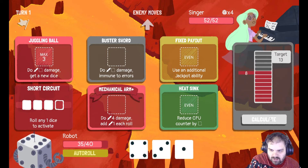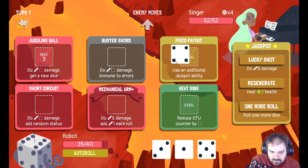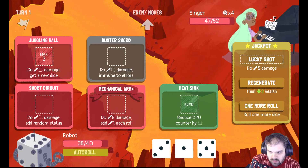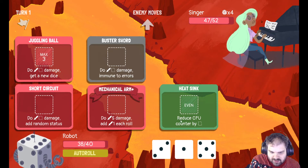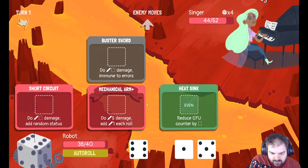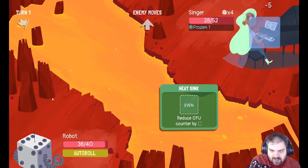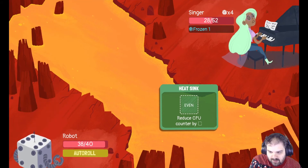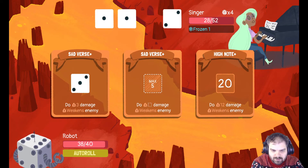Three, one, five — nice, that's a good start. Use an additional jackpot ability to do 5 health, 5 damage, and restore health. I'll put the three in the Juggling Ball. Six there, five there, and another five there. That was a pretty good turn — 26 damage, nearly half. More of those would be nice.